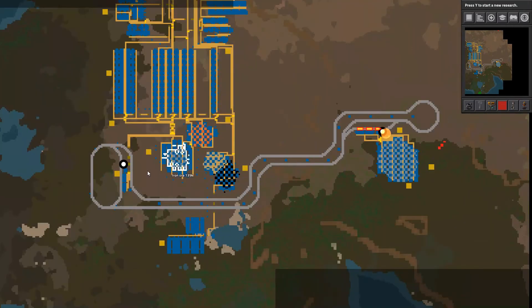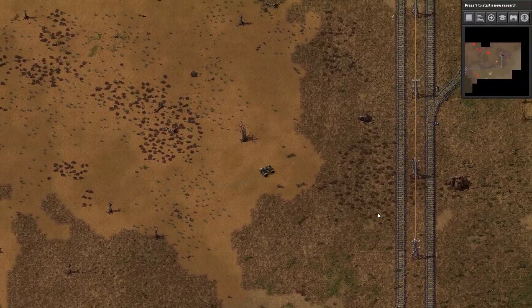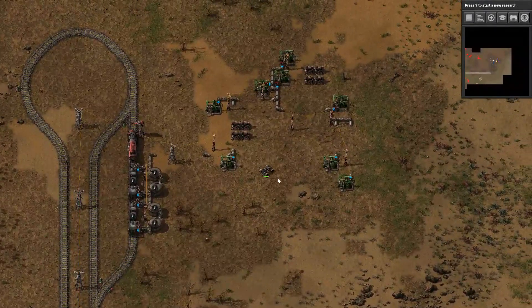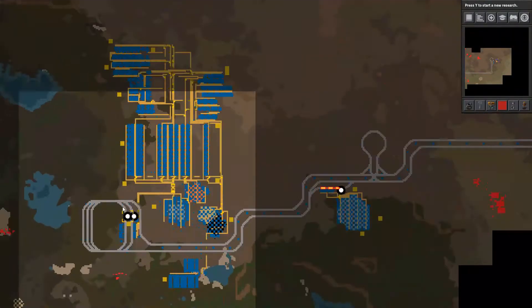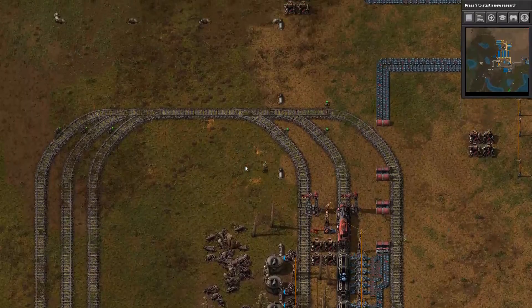I built a car to help me explore faster, and I found some oil to the east. Look at how easy it was to add the oil to our train network. It looks like all that preparation paid off. Good thing I wanted to set that up. And now it's time to move on to refining the oil.